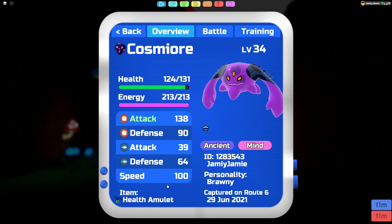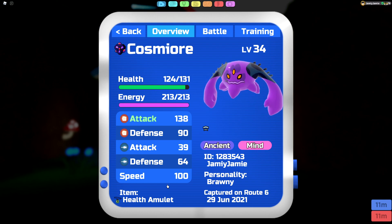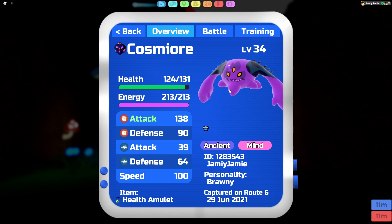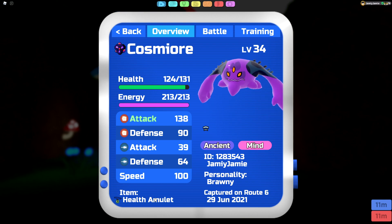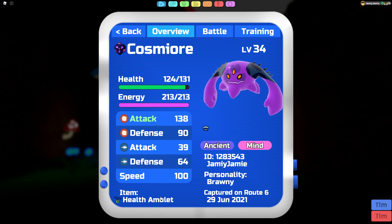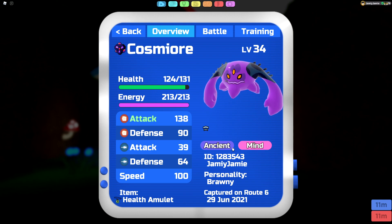For the held item, similar to all the little Cosmioras, Health Amulet is viable because All Sleep makes it a little bit easier for you to set up Bulk Ups on this specific form, whereas the other forms run Peace of Mind instead. Alternatively, you can swap it out with a Power Cust — if you want to run Power Cust, you probably want more energy than I'm running. Or you can run an Essence like an Ancient Essence or a Mind Essence, since those are most of the moves we're going to be clicking.